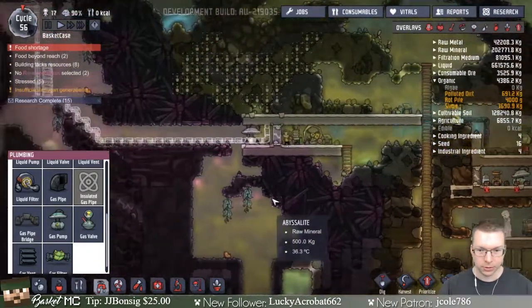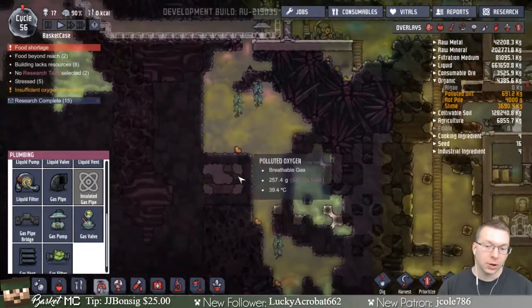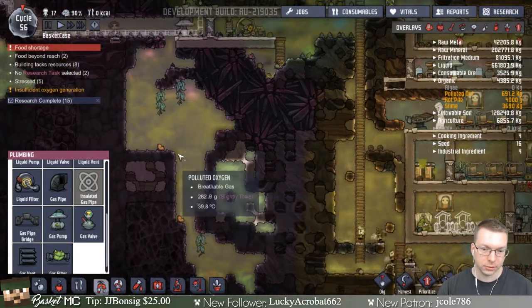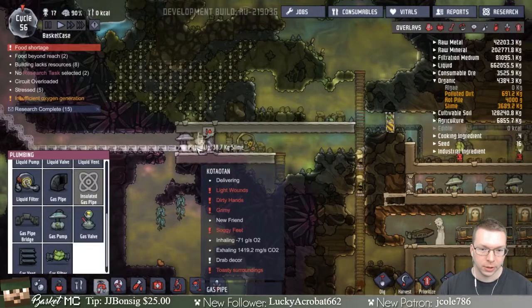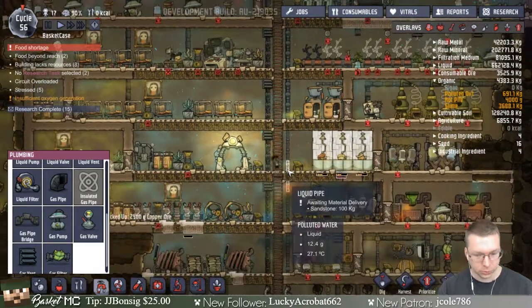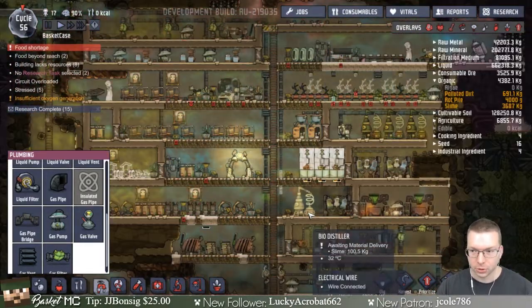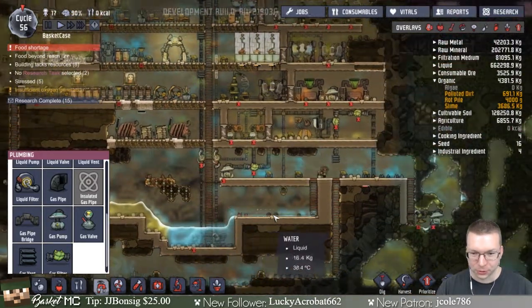Now they're going to start working on some of this construction. We could still use this polluted hydrogen or polluted oxygen — if we filter it then we can breathe it, which is good because our oxygen is not great either. There are a few things we need to do: we need power, which we are very, very low on.